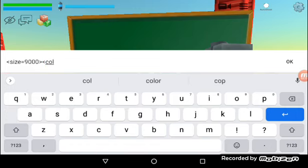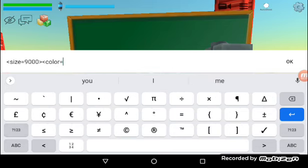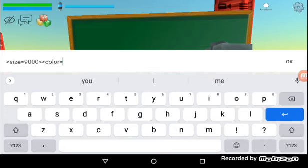Then click color, then equals another one. Then type red, or any color you can do — yellow, blue, green, and red. That's all the colors you can do.